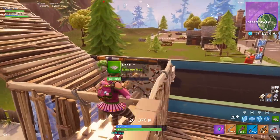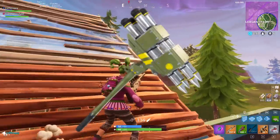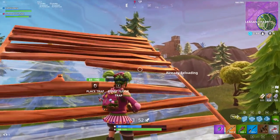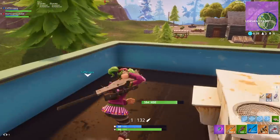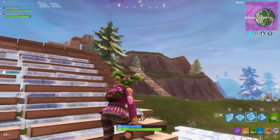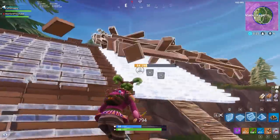The last pickaxe is called the Persuader — a rare variant, on screen right now. It looks like a load of nukes or a missile launcher attached to a stick. It looks pretty cool and I think a lot of people will like it, especially if it makes some kind of cool noise or effect when you hit with it — maybe tiny little explosions or something. That's all the pickaxes; now we're moving on to gliders.